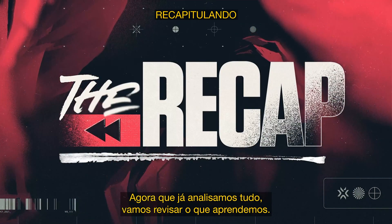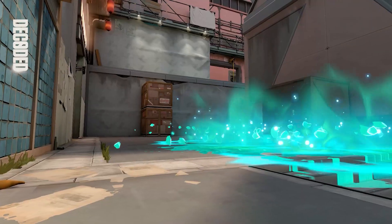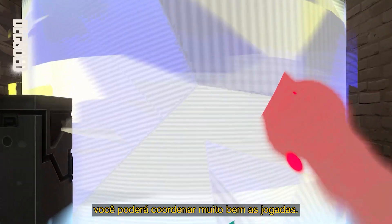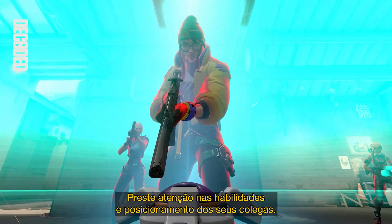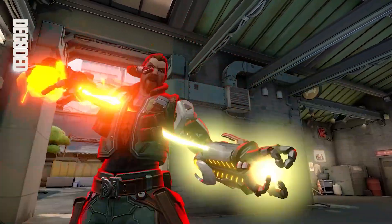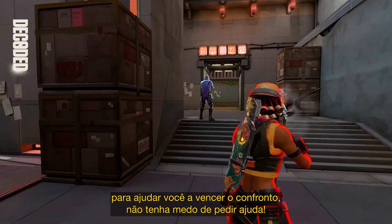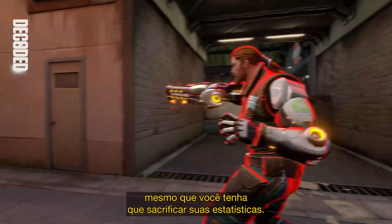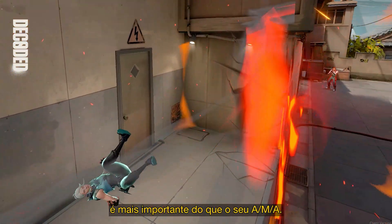Now we've broken it all down, let's take a moment to recap what we've learned. Always be on the lookout for tells from your opponents on where they're located — if you communicate this efficiently with your teammates, you can set up some well-coordinated plays. Be mindful of your teammates' locations and abilities; if you know your teammate can use their abilities to help you win a fight, don't be afraid to ask. Play selflessly for your team, even if it means sacrificing your stats. In the end, securing the win is more important than your KDA.